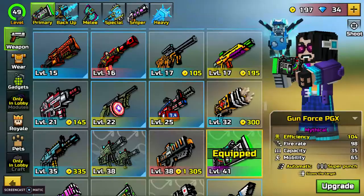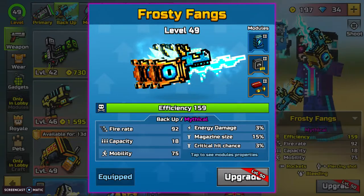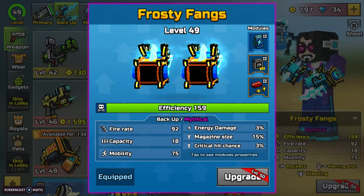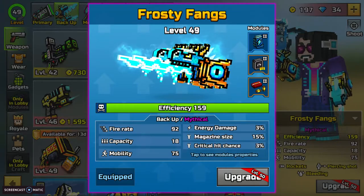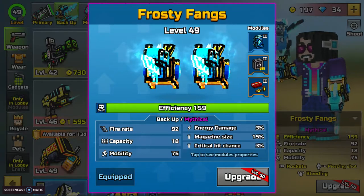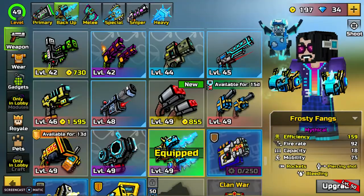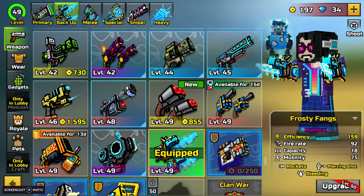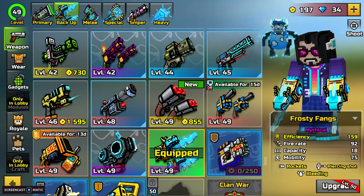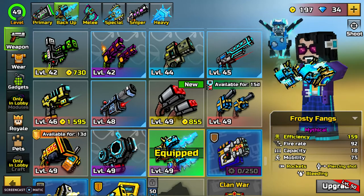This weapon is right here and currently I've equipped a few modules with it. The modules I've equipped are just energy damage, magazine size, and critical hit chance. We have this weapon with efficiency 159, fire rate 92, capacity 18, and mobility 75. It has rocket, piercing shot, and bleeding.